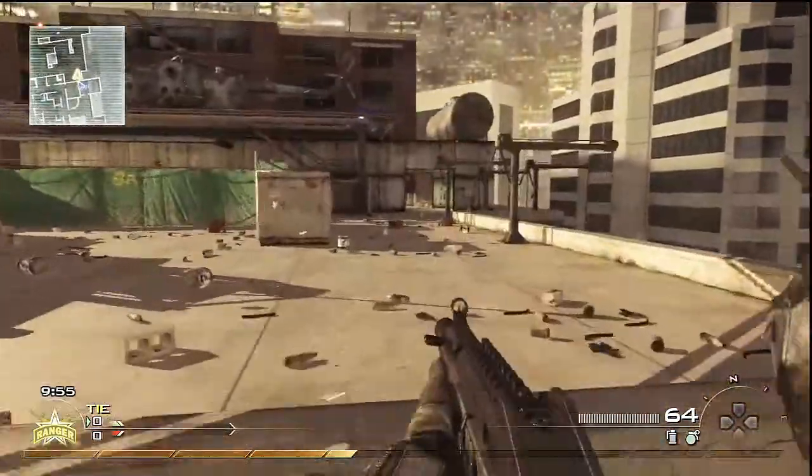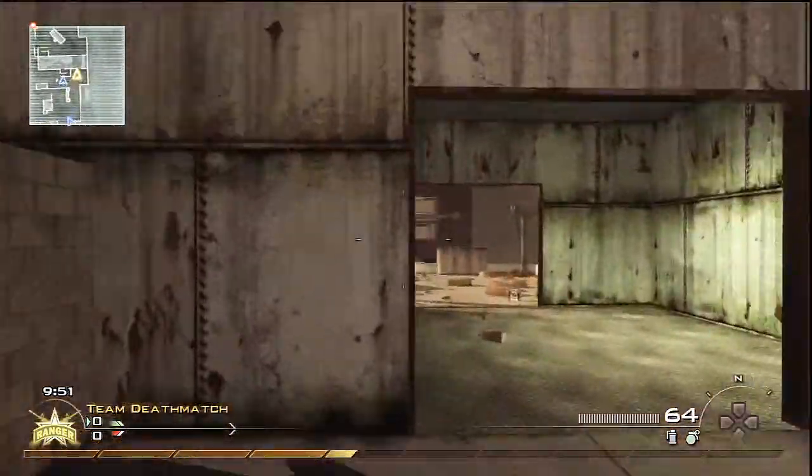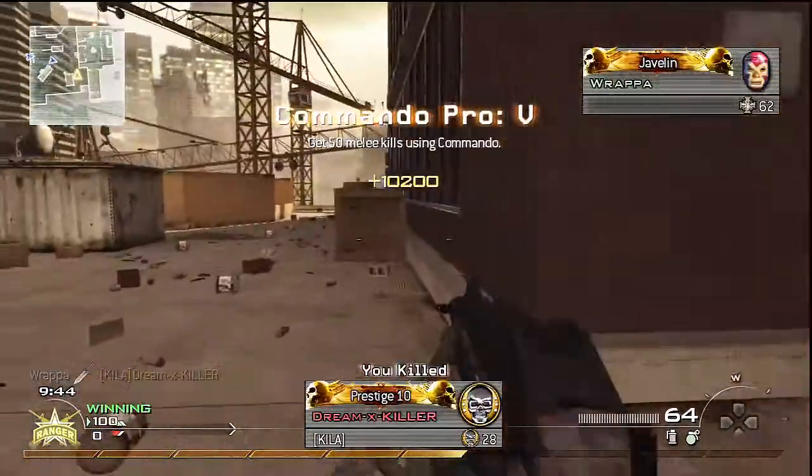Start the gameplay by rushing off towards where the enemies spawn at the other side of the office block. I'm not a massive fan of Highrise — it's not always been my favourite map, but it seems to work better on sort of tactical game modes like this.